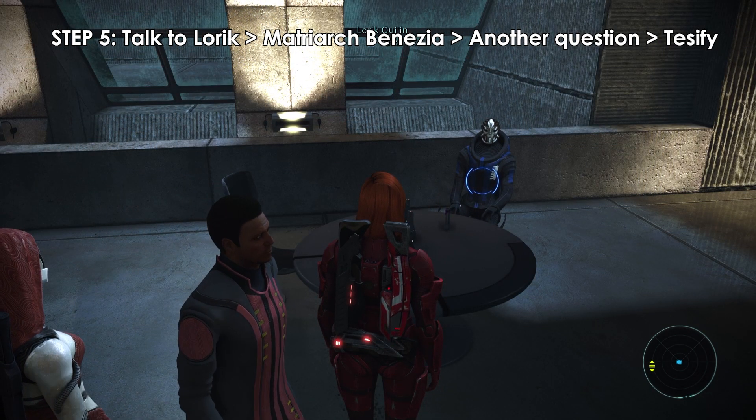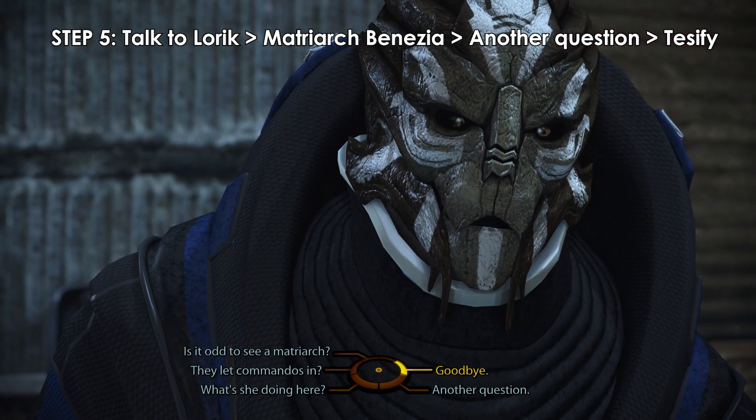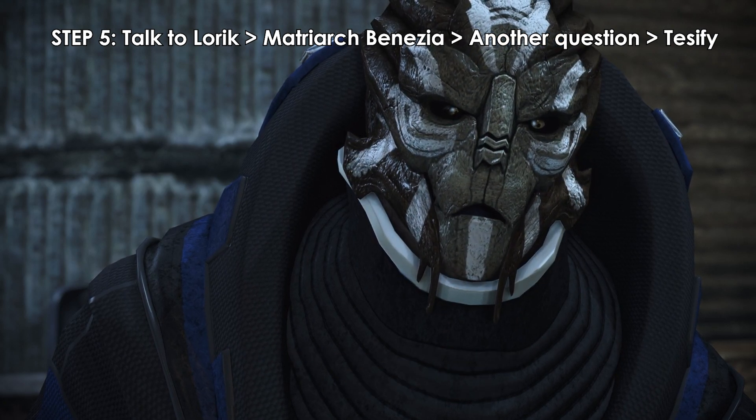Step 5: For the exploit, speak to Loric again, but first click on Matriarch Benezia, then click another question. 'Testify against Annalias' will appear as an option again. Click that, then choose either the Paragon or Renegade response.